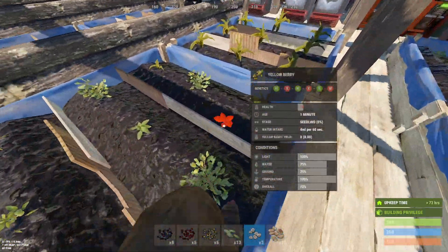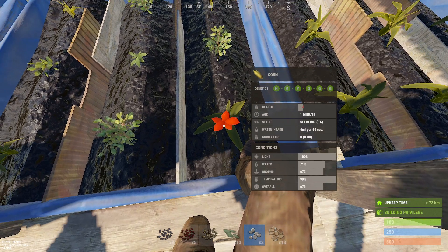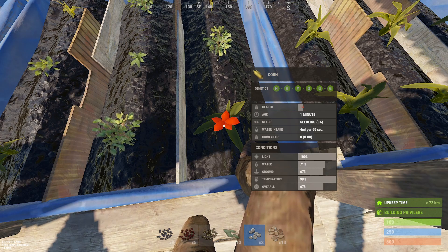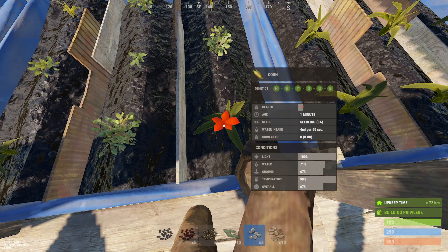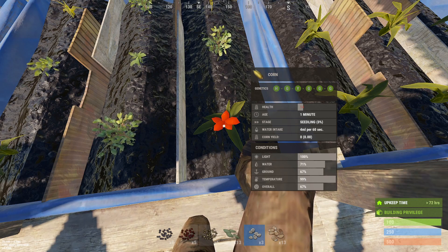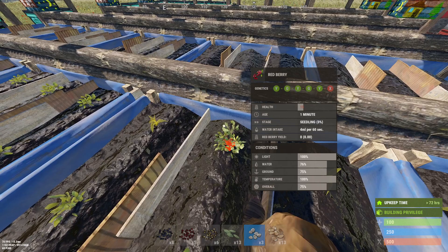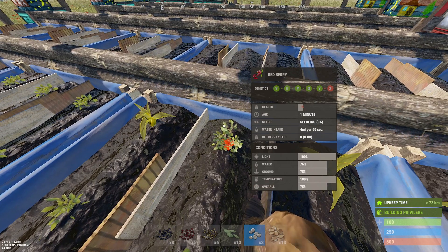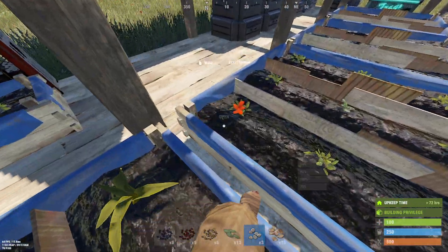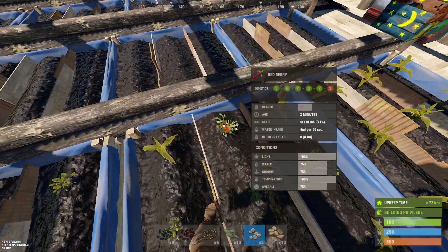Now about genetics — when you're doing this, keep your eye out. For instance, this is a near-perfect corn and we just got it by planting a seed. I'm not going to harvest this for corn; I'm going to harvest it as a clone. Even if you don't plan on working on corn, this thing is so close to perfect you'll use it down the road for all your food needs. Here's another one — this red berry is really good, great to work with from the start without any modifications. If you come across these, clone them instead of harvesting.